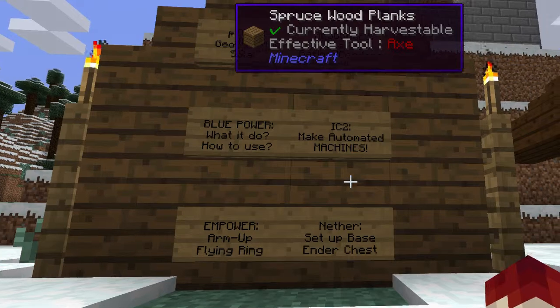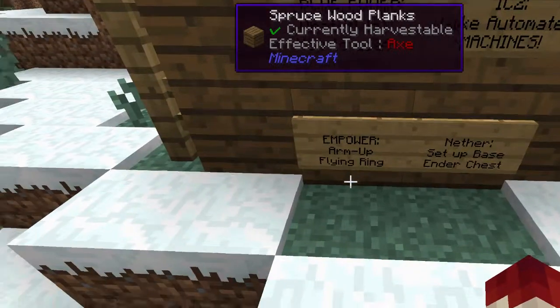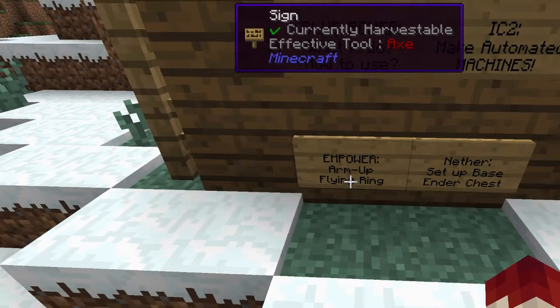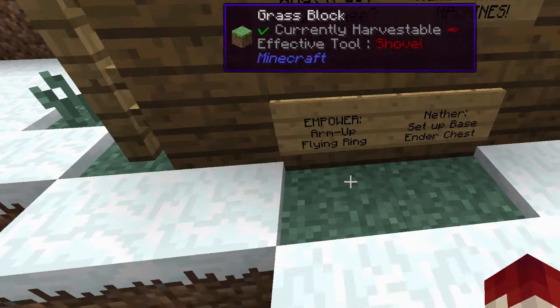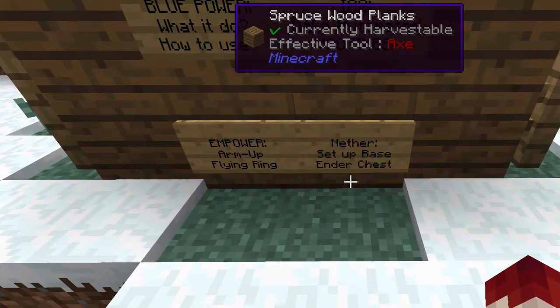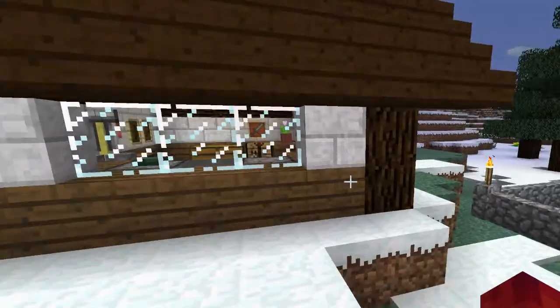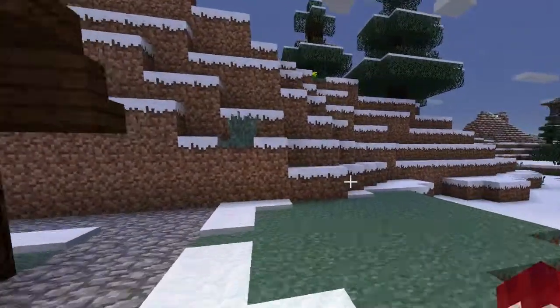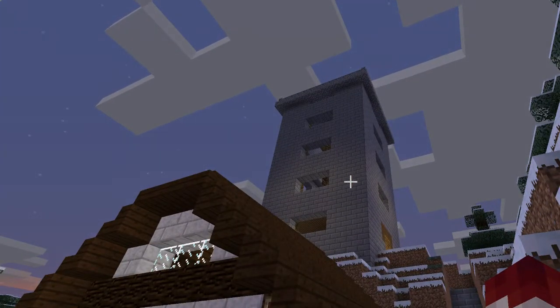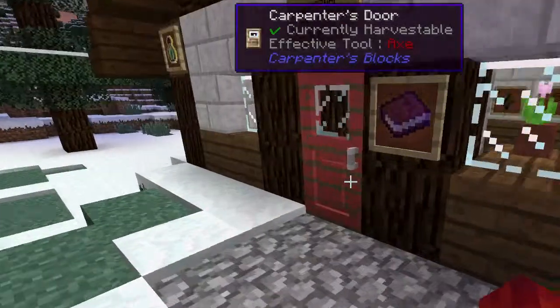IC2 — I want to make a factory line automated and foolproof, so I'll spend some time doing that. Empower — I want to get better armor, better equipment, and I want to get a Swift Wolf Rending Gale — the flying ring. It's quite difficult to get because it needs a lot of EMT and I'll have to go in the nether, which brings me on to the next one: the nether. I'm going to have to set up a base there, create ender chests to put stuff back and forward, and hopefully using pumps I can pump up lava and bring it back.